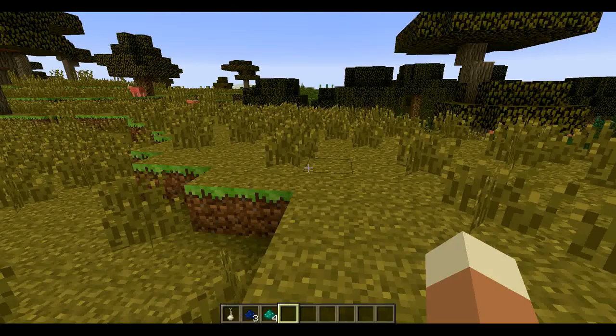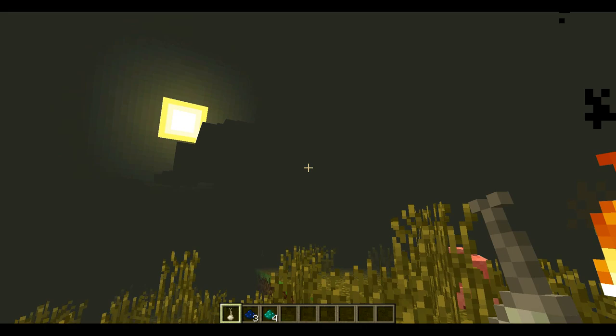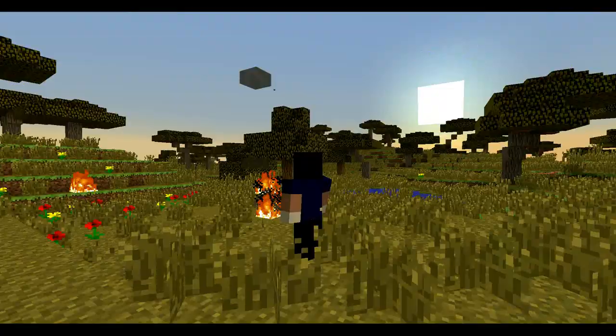Now I mentioned some dusts before — these are actually used within a recipe to make snapdragons, which are basically throwable flash grenades with a radius of about 10 blocks around their detonation point, and will also damage entities depending on their distance to the flash.